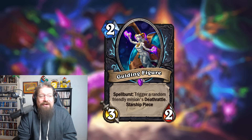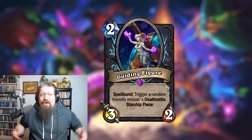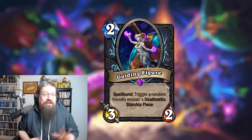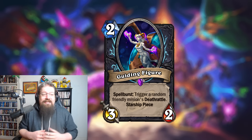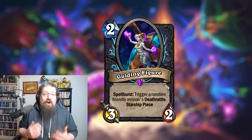It is the Guiding Figure, a two mana three-two minion, no runes on these cards or on any of the starship pieces, which is kind of nice. Spell Burst: trigger a random friendly minion's death rattle. It's a starship piece, so once this dies you'll start your starship and they'll all merge together. It does say a random friendly — it doesn't say another — so it should trigger itself.